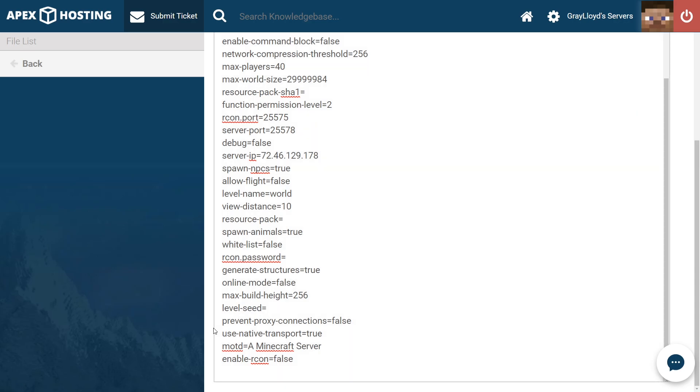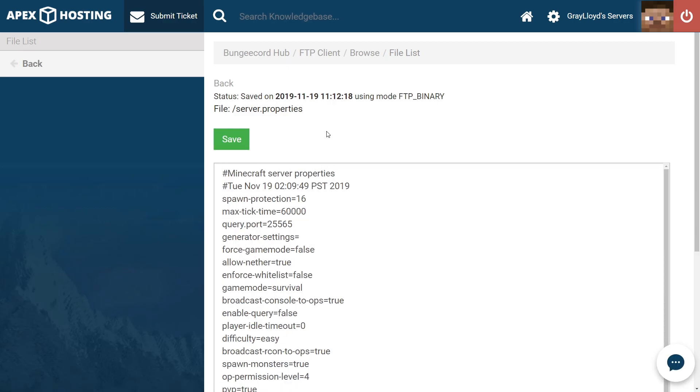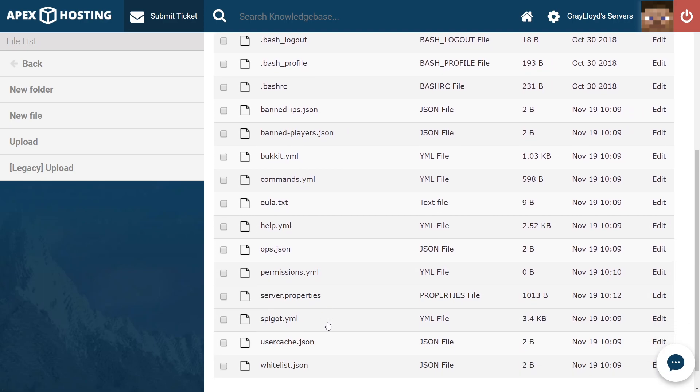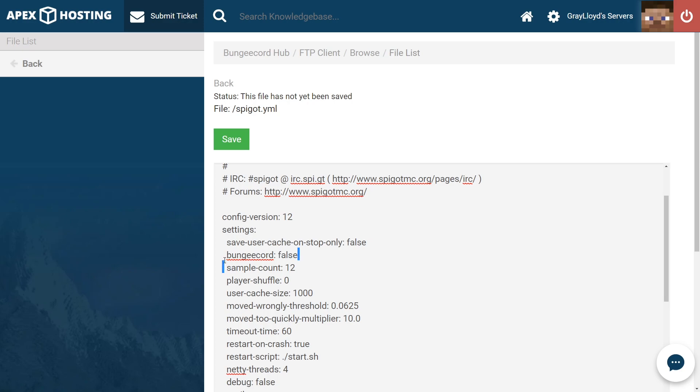Right here is the online mode. We're going to delete true and then change it to F-A-L-S-E. Make sure that once you've changed it, you scroll all the way back to the top and hit save. Once you've saved, go ahead and hit back. Once you're back on this page, scroll down until you find the spigot.yml. Head to the edit widget to the right of that. Towards the top of the configuration, you're going to see something that says bungee cord — make sure that we change this from false to true. Once you've changed that, go ahead and hit save.